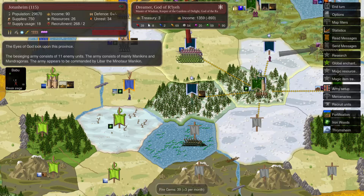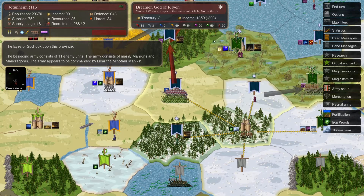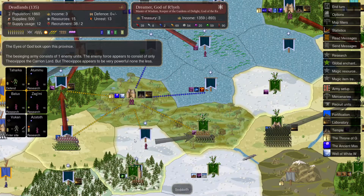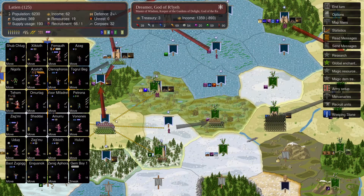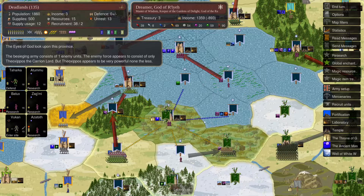We're still getting the gold from Jotunheim but can't gain the gems while it's under siege because there's no lab anymore. Maybe I shouldn't have demolished the lab without knowing I could also get rid of the fort — something to consider for future playthroughs. He's been sitting on that fort and has gone out of his way to never do the predictable thing. I think he's going to move his massive stack onto Deadlands and try to wrest that throne from me.